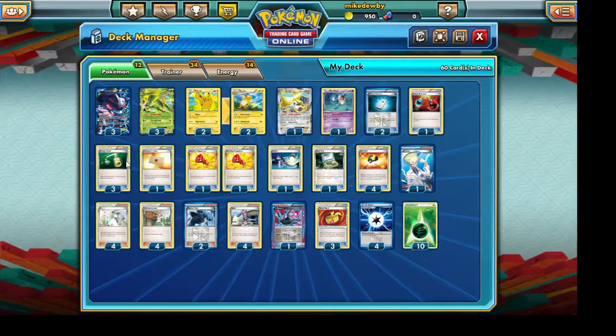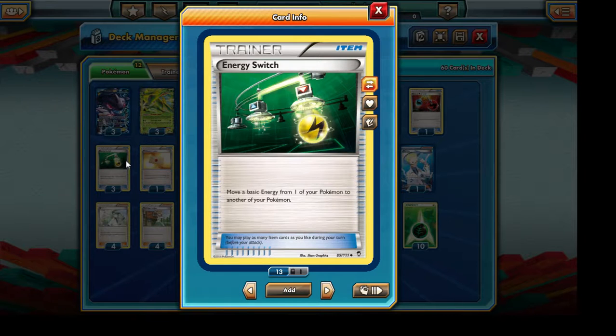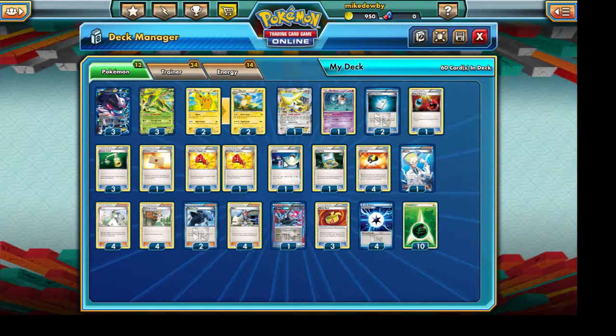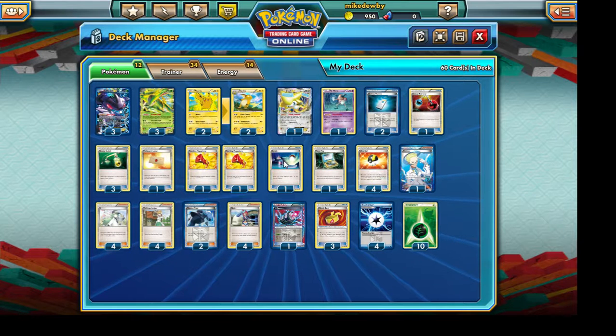We're also going to be running three Energy Switches. Energy Switch is going to be crucial because once we get our Genesect EX's going, Virizion EX isn't really going to be used much. Virizion EX's real main purpose is to power up our Genesect EX, and after that he'll be more of a sideline Pokemon whose ability just prevents our opponents from affecting us with status conditions. Switch is pretty self-explanatory — in case we need to swap Pokemon without discarding Energies.